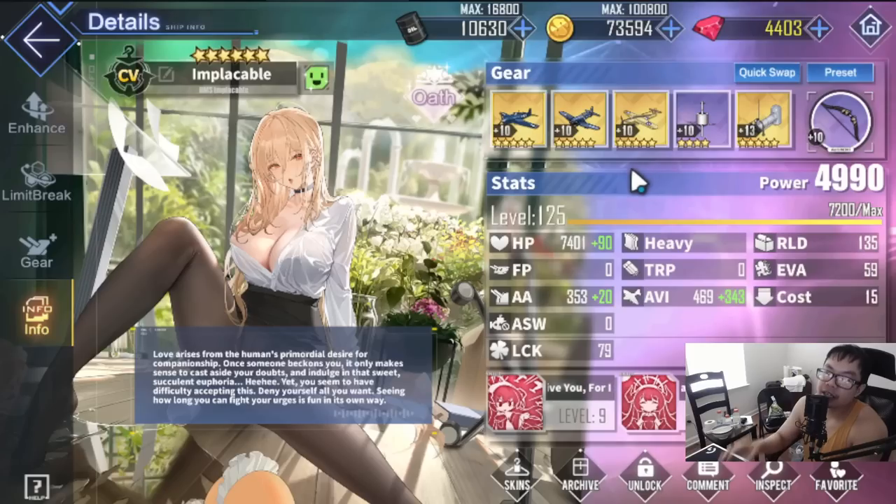For end-game players there are going to be three scenarios: light armor, medium armor, and heavy armor bossing — this is where it gets a little trickier, but for the most part similar. If you're pairing Implacable with a very good fleet like Shinano, Hakuryu, Yorktown II, or Enterprise, we're going to drop the homing beacon unless there's a specific reason to run it.